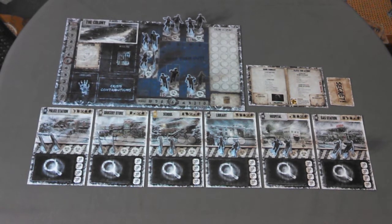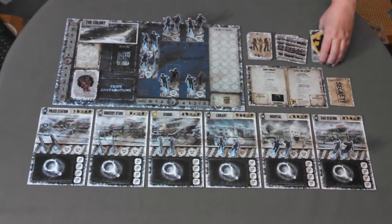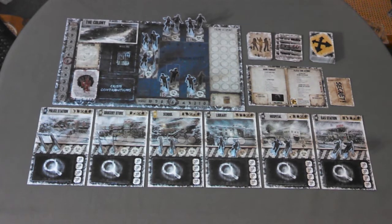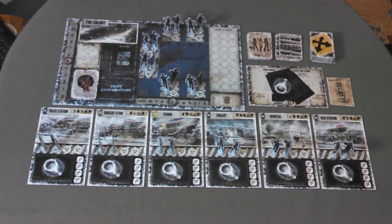Make sure that players keep these cards secret. Shuffle the crisis cards and place them face down on their space on the colony board. Separate and shuffle the survivor, exile, and crossroad decks and place them close to the play area. Shuffle all of the starter item cards and deal five to each player. Separate the remaining item cards according to their location, shuffle them, and place them face down on the corresponding location board.